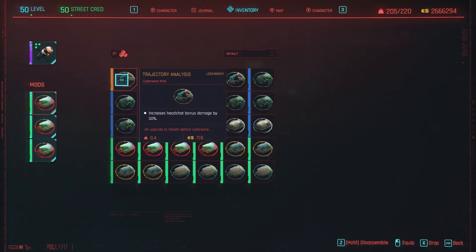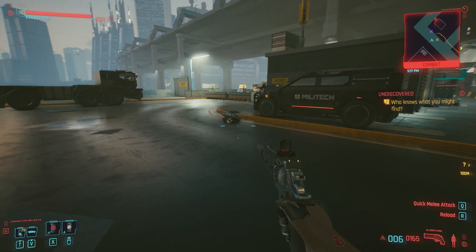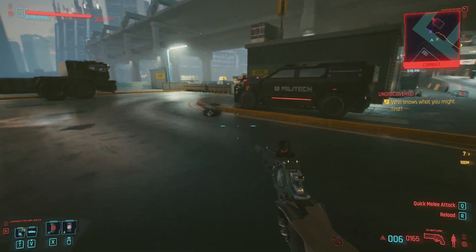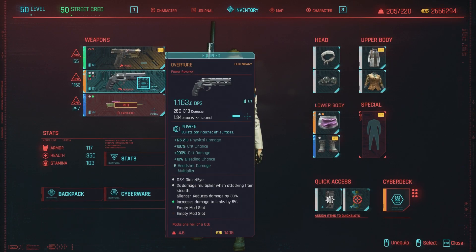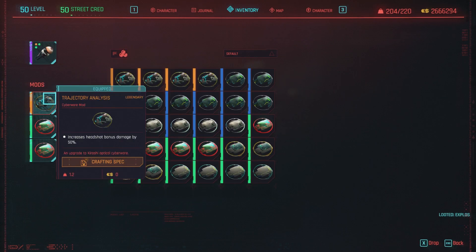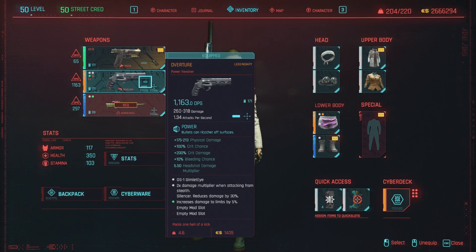Starting off with the one you guys probably clicked this video for: Trajectory Analysis. This one increases headshot bonus damage by 50%. Remember, in order to see the proper stats you need to hold the weapon in your hands. So with our revolver equipped, it shows a 6x headshot damage multiplier. After equipping the cyberware, it went up to 6.50. So it's an additive increase — pretty simple.